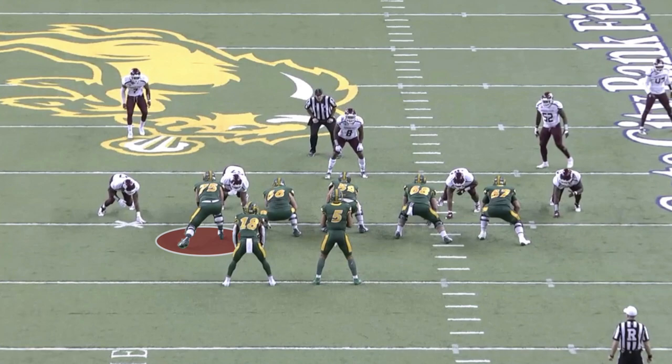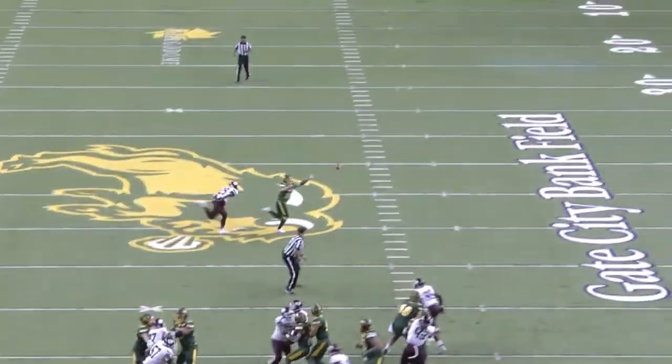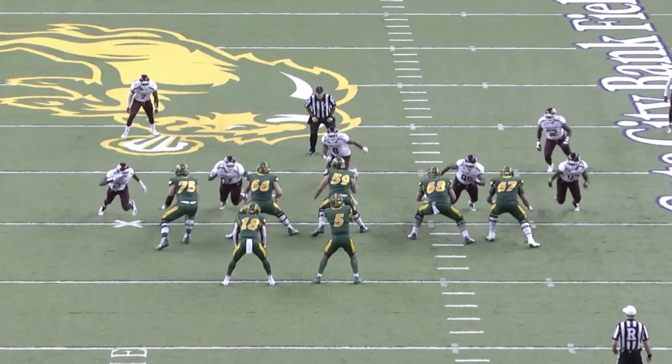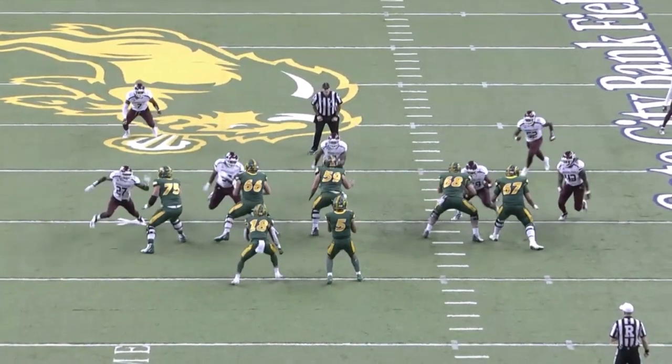Dylan Raidens wins pass blocking reps with two aspects of his game: he's got great footwork, and he wins the hand fight by creating and extending his length advantage. Look at how he starts his pass set — he's got a great kick step, he covers a lot of ground fast. He has his knees bent, his back flat, his feet are square, his head is up, and he doesn't lean or lose balance.